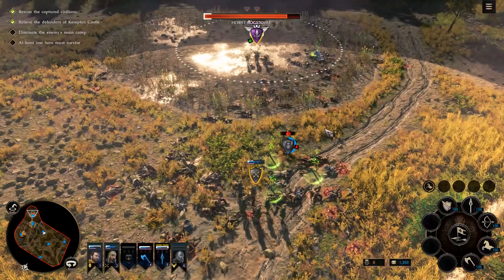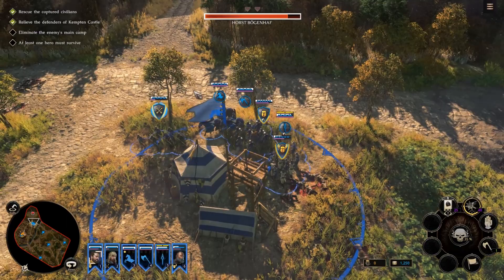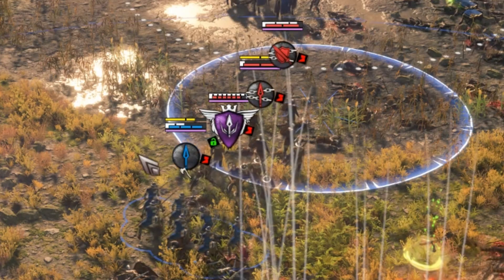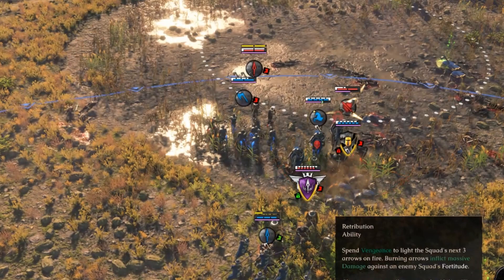Besides the regular health pool of each unit represented by the blue lines, they also have two additional important stats: Fortitude, the top white bar, and Vigor, the bottom purple one. Fortitude regenerates out of combat and serves to shield your unit from initial damage in a fight, almost like fate in one's own invincibility — but stay in combat too long and your units will start to feel those sword cuts and axe chops for real. Vigor is spent when using a squad's special abilities.